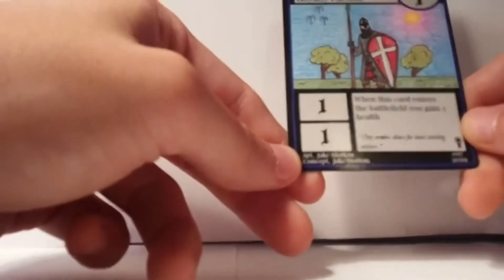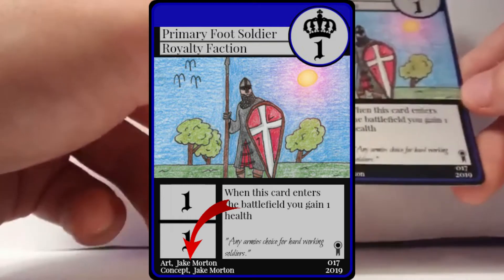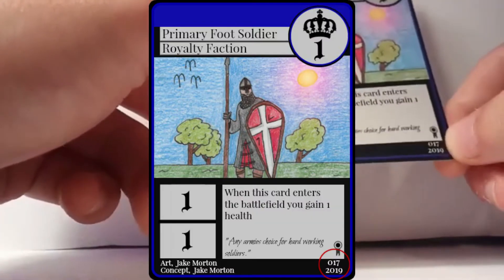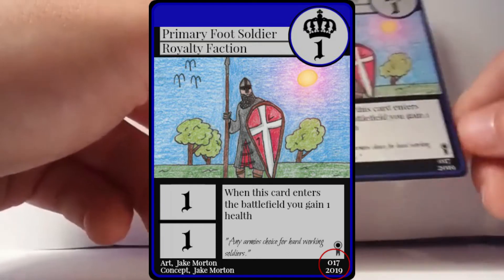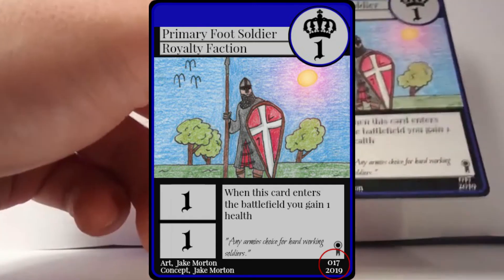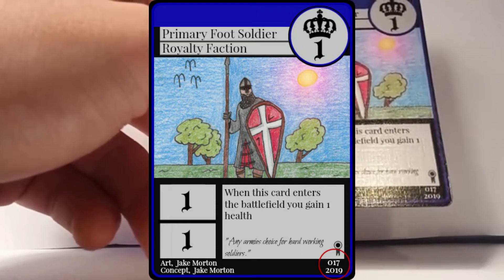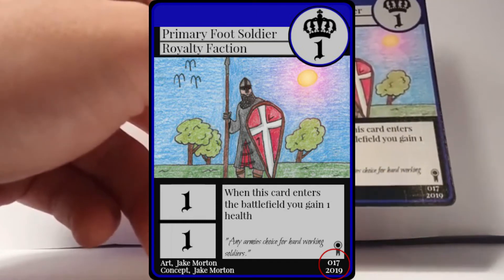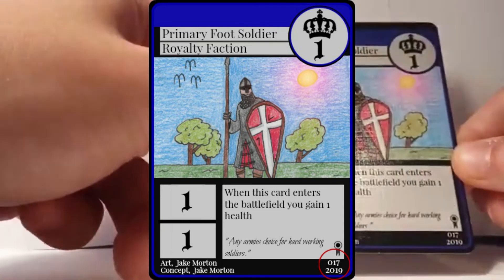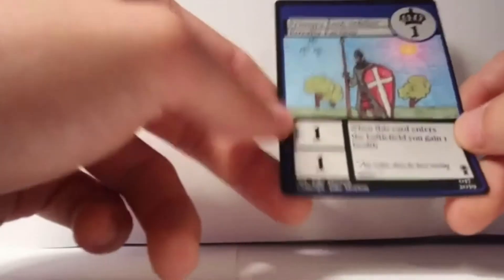At the bottom of the card, there's artwork credit giving props to whoever drew the artwork and whoever came up with the concept. To the right of that, the top number is the card's creation number within the set — Primary Foot Soldier is number 17, the 17th card I ever made. Below that is the year the card was created, which says 2019.